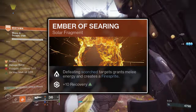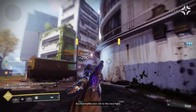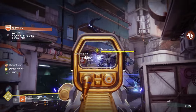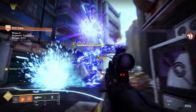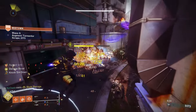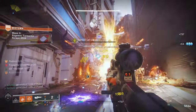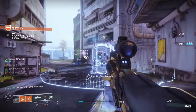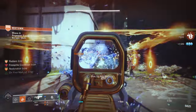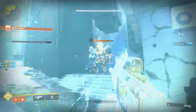The fourth Fragment, Ember of Searing, will cause the defeat of any Scorched target to grant you a differing percentage of melee energy depending on the tier of enemy killed. The amount of melee energy granted is also affected by the recent changes to ability tiers and scaling ability energy gains, so I won't go into specifics. However, the melee energy granted isn't really the main reason this fragment is brought. Instead, Ember of Searing will cause the defeat of any Scorched target to create a Fire Sprite which, upon collection, will grant you the Restoration x1 buff thanks to the Ember of Mercy Fragment. The Fire Sprite generation is the main reason this Fragment is brought, and I am of the opinion that Ember of Searing is a must-pick Fragment alongside Ember of Mercy. Ember of Searing also comes with a 10-point increase to your recovery stat.